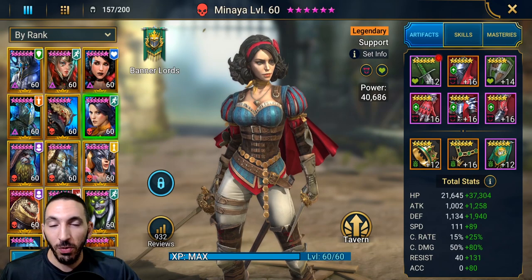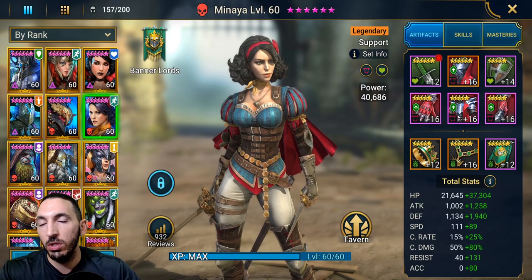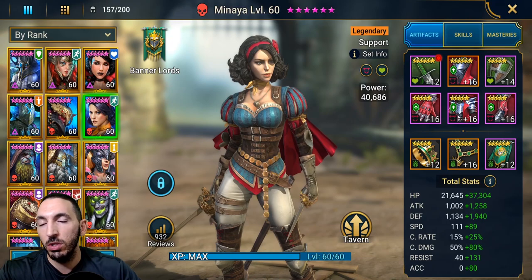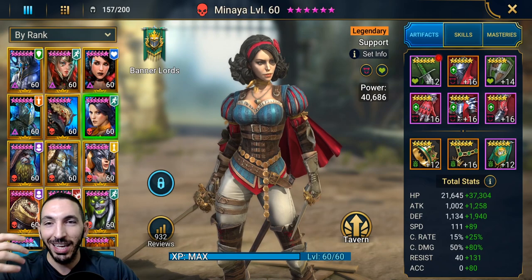She's a great champion to carry you through dungeons because of how her skills work. The way I've built her is very specific because I want to showcase how good of a support she is. I went for a more tanky setup, not a damage-dealing setup. I have her with life and lifesteal gear — this is not ideal, but lifesteal gear is what you'd usually have in a team going into dungeons. Using Minaya with Apothecary, for example, would be a good way to go through all dungeons at stage 20.